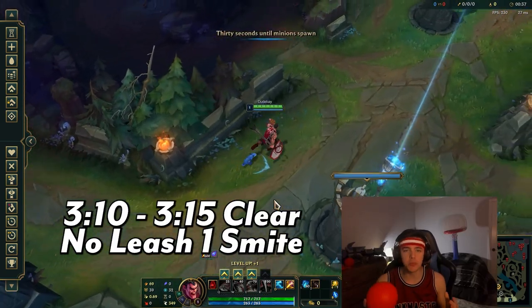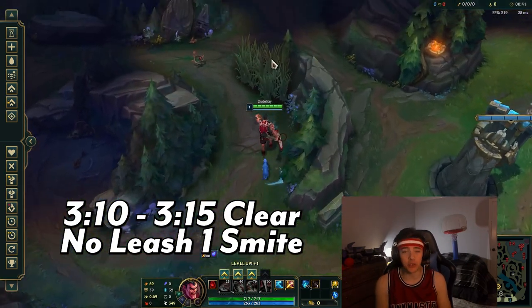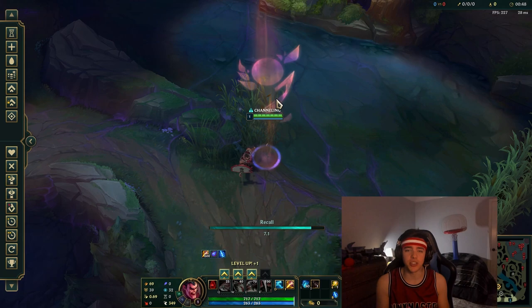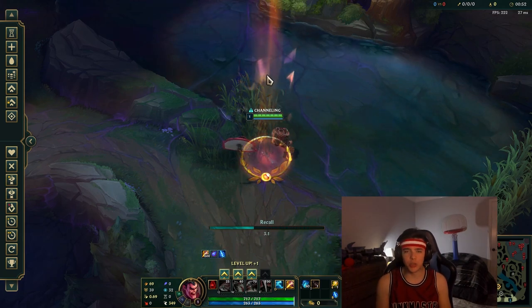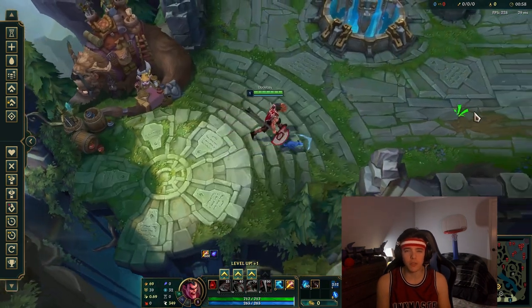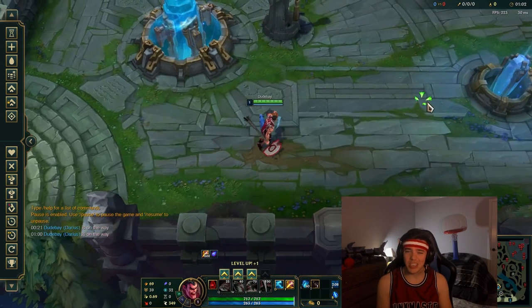Now, we're just in practice tool, because we're showing you exactly how to get your clear at least 310 to 315 and save one smite. You could use double smite, and if you have a leash it's even faster, but that doesn't matter. So you want a ward, like usual. If you're doing a full clear, it might depend on what the enemy jungler is — if they're not going to invade you, you could totally do a full clear. If they are going to invade you, be careful because you don't want to be behind.